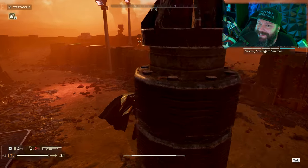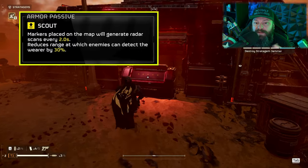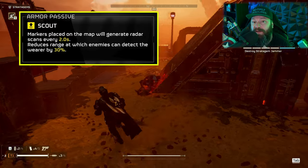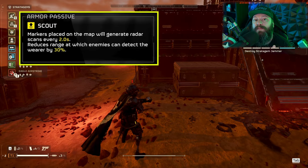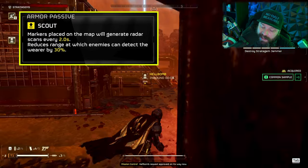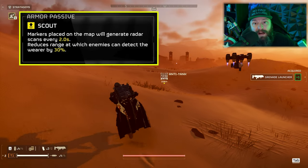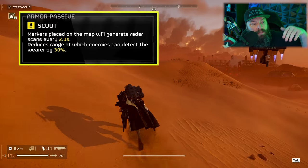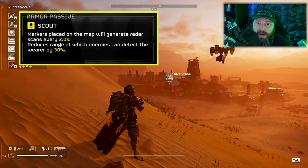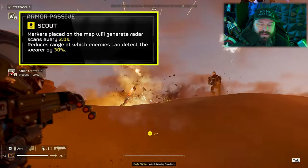The second perk is Scout. First, it gives radar scans every two seconds on any markers you place on the map, which is super helpful for tracking troop movements trying to catch you. This perk is very well suited for someone who likes to play lone wolf or solo on harder difficulty tiers. The second part says enemies have 30% less detection range, which really makes you move around the map like a ghost. You can often avoid patrols completely and skip situations where robots spot you, call reinforcements, and you end up in a 45-minute gunfight just because you wanted an ammo box.